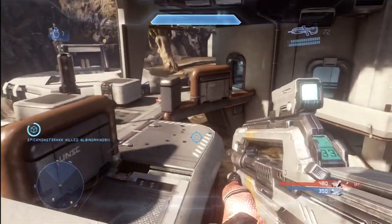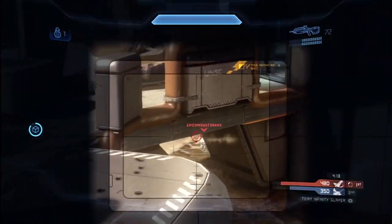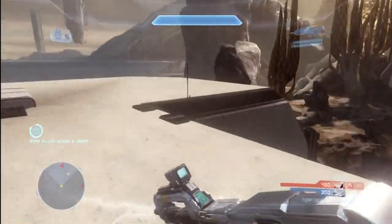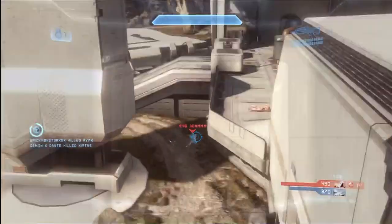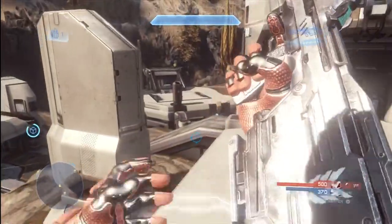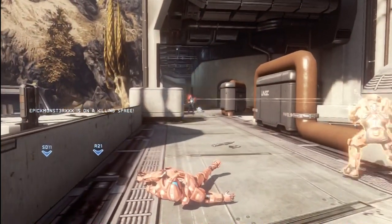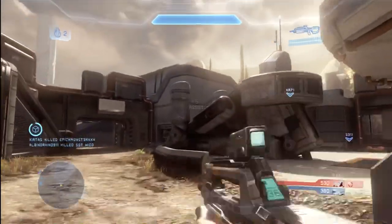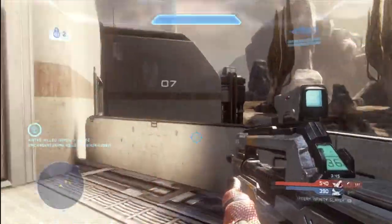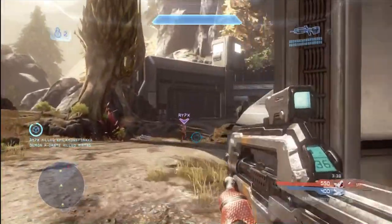A couple more things to point out: when you're scoped in and you're getting shot at, you do not automatically scope out. That threw me off in my first couple of games because typically when you get shot you'll unscope, which alerts you that you're being hit. There were times I was scoped in, got shot, didn't realize it, and was killed. So especially with the sniper, you'll actually be able to take that extra half second to line up your shot — even if you're taking damage, you won't come out of the scope. Use that to take him down.